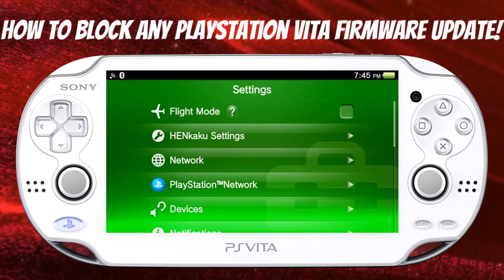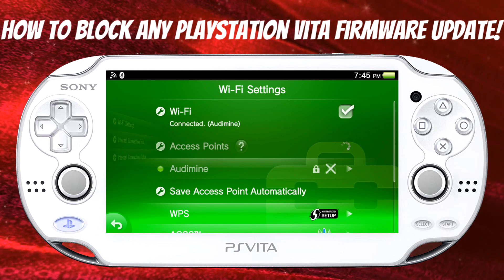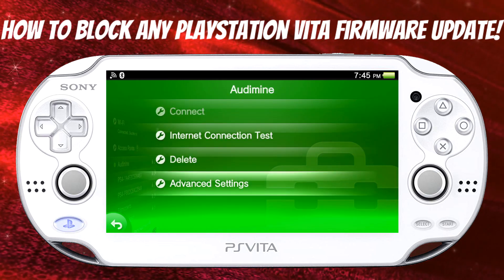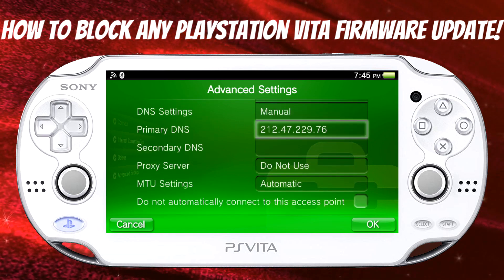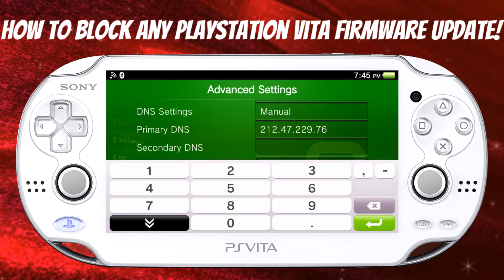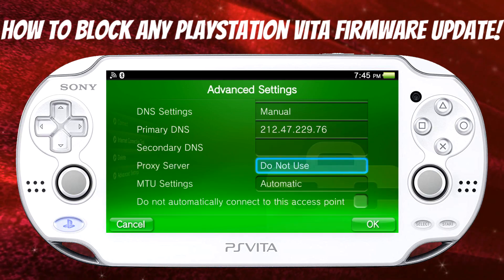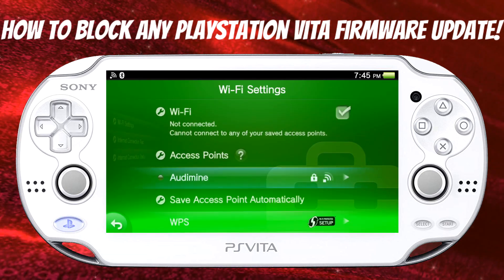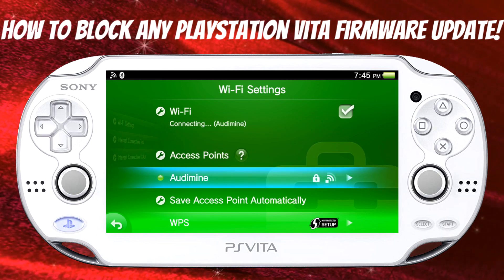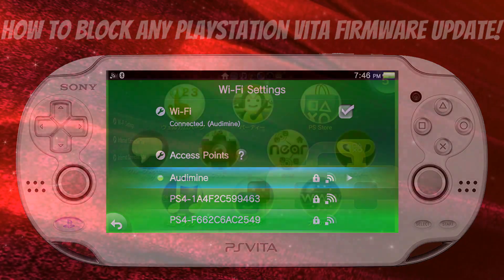Once you're back on your PlayStation Vita, go to Settings, then Network Settings, then go into your actual access point or whatever Wi-Fi you're connected to, as showcased here. Then go into Advanced Settings. First things first, use this code for your primary DNS: 212.47.229.76. Make sure you don't have the secondary DNS on. For the proxy server, go ahead and hit 'Do Not Use', then hit OK. Now go ahead and restart your PlayStation Vita.